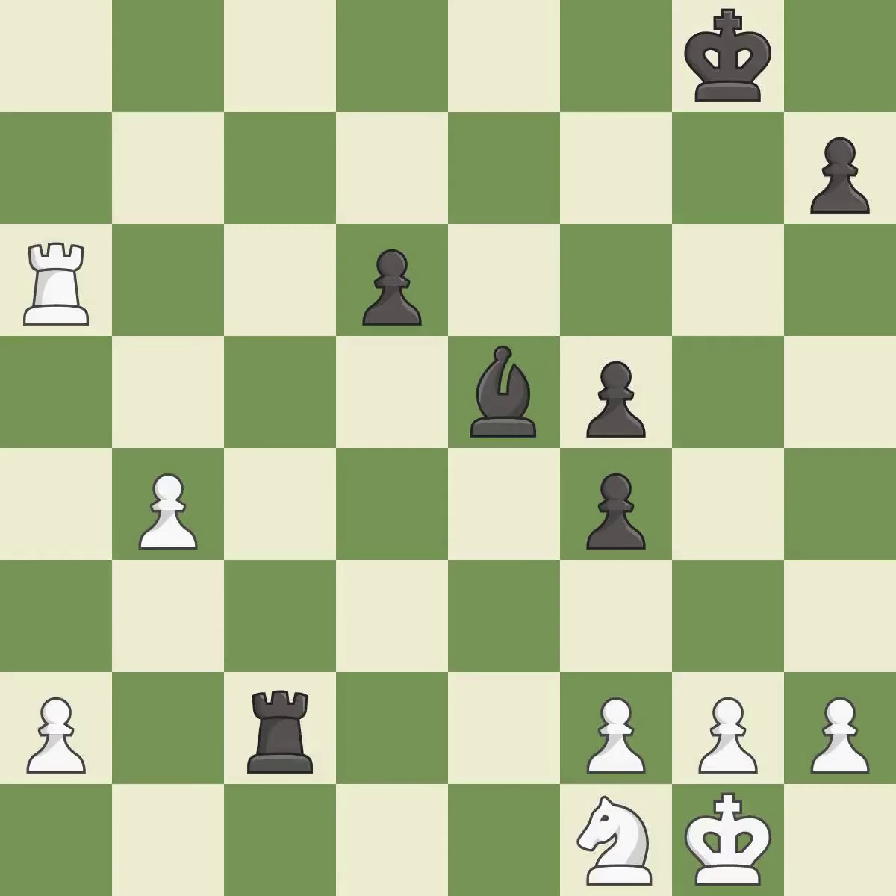This places a rook on the 7th rank, activating the rook and restricting the opponent's king — it is best. Placing a rook behind an opponent's passed pawn can inhibit the pawn's ability to promote — it is best. This blocks an attack on a vulnerable pawn — it is best. That was a free pawn — it is best.